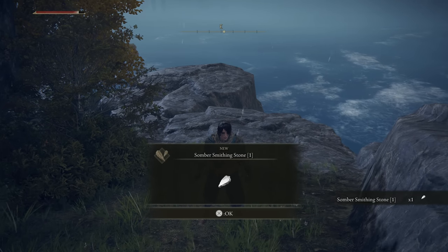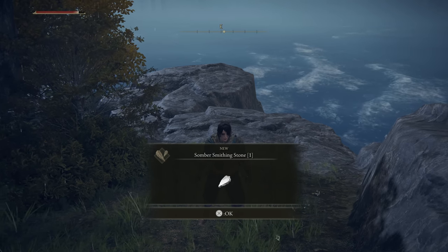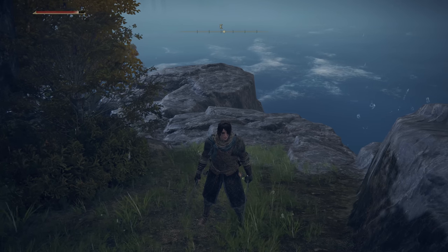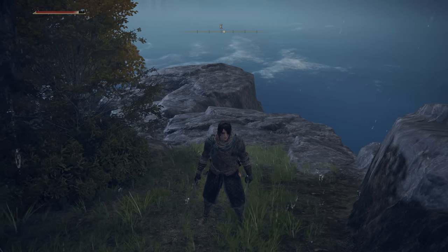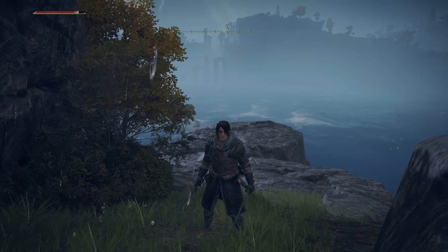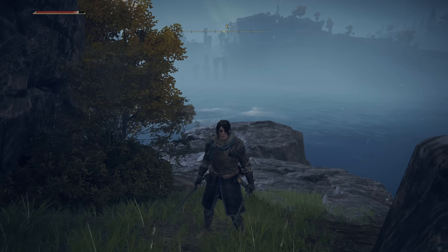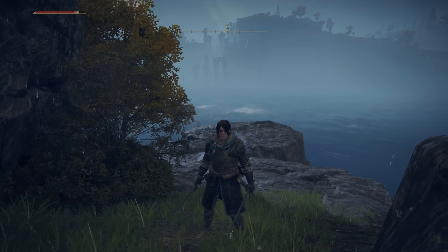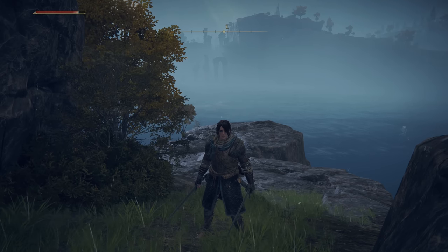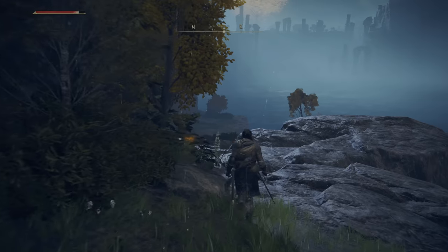The Somber Smithing Stone is the smithing stone for rare or unique weapons. Most weapons upgrade using regular Smithing Stones, but certain ones require Sombers. For regular smithing stones, you can upgrade all the way to plus 25, with the pattern of 2, 4, then 6 stones per level, rinse and repeat. For Somber weapons, you can only go up to plus 10, but you only need one of each level to improve — so one level-one stone for the first upgrade, one level-two for the next, et cetera. A lot easier to manage.